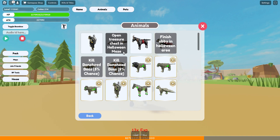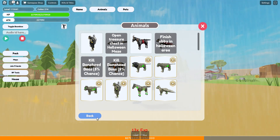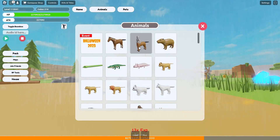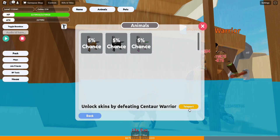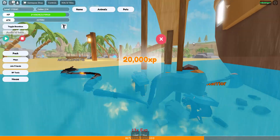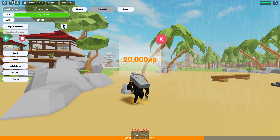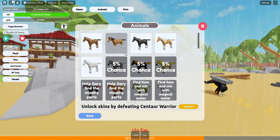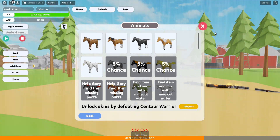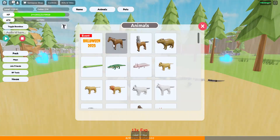Wait — there was another chest at the Halloween maze! Are you kidding me? I already left the maze. You know what, it's fine. Let me teleport and see what I get by killing this guy. XP — that's fine. XP again — okay, that's fine.